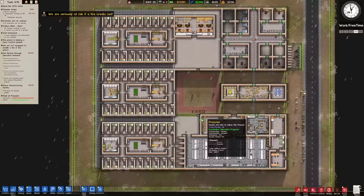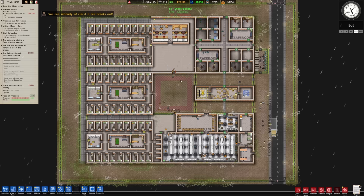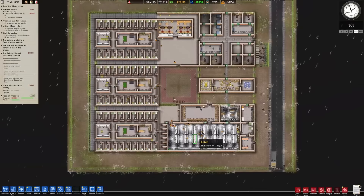We're able to feed everybody pretty much. We've gotten a lot done today - we still have some more guards to station in various spaces so the prisoners don't have to take matters into their own hands.